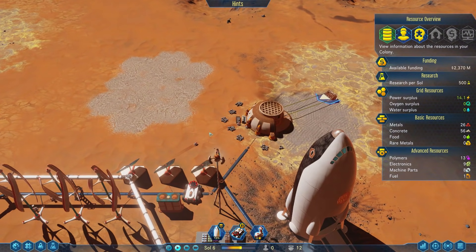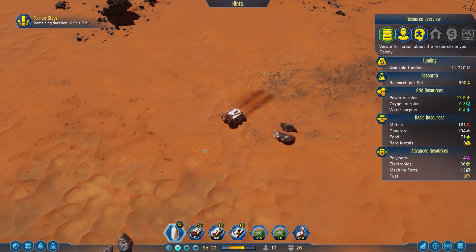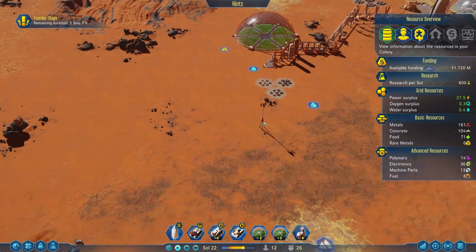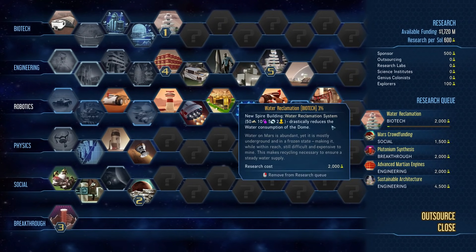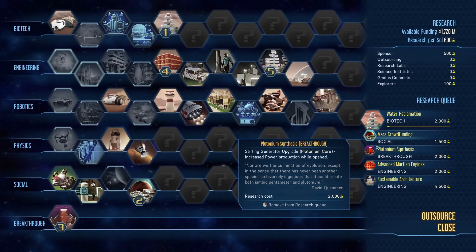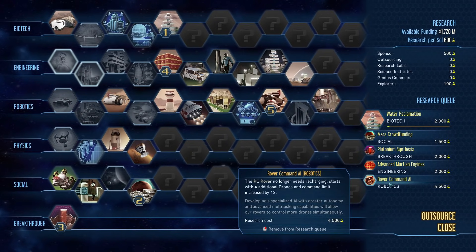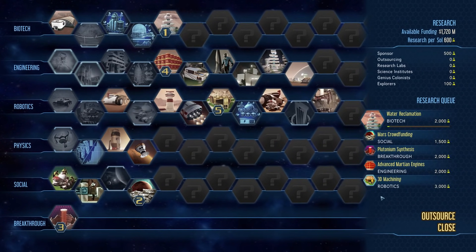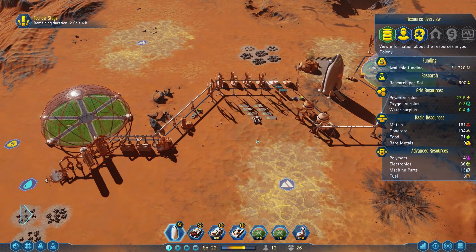Your explorer should always be out there looking for new anomalies to research — sometimes there won't be any, sometimes there'll be plenty. An important thing to note: some anomalies will give you extra research points right away. If you don't have anything queued up in your research, or only have one item that needs just a fraction of those points, the rest will simply disappear. So always keep your research queue full. You can right-click and change it later — it's not a problem — but always make sure the queue is full so you don't waste any research your explorer finds.